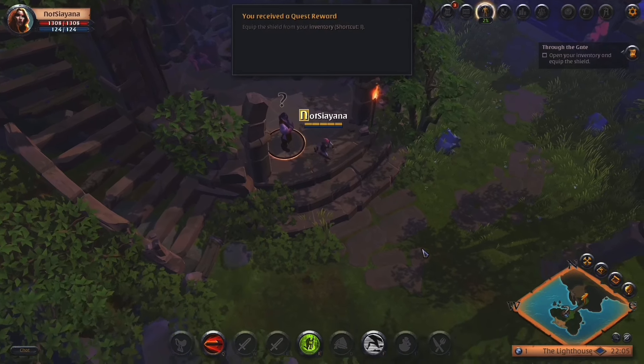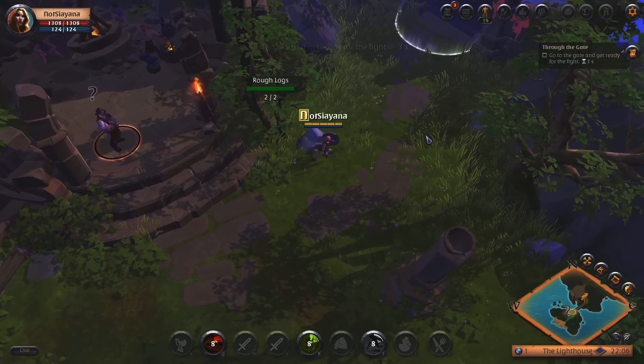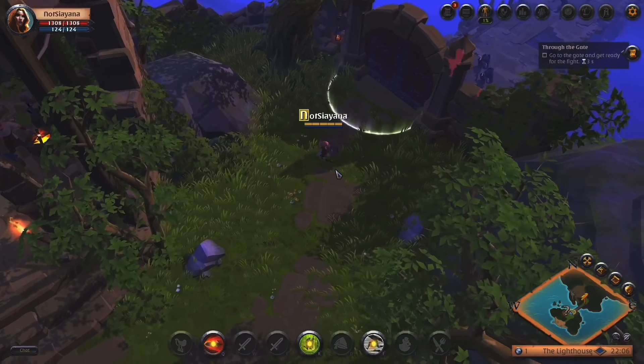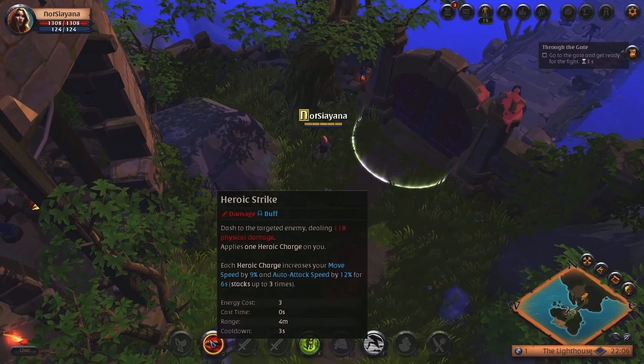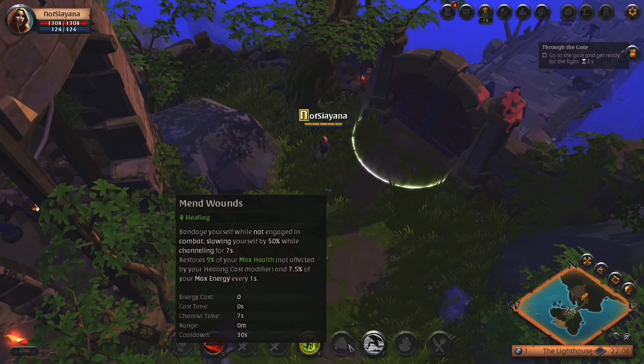Get to the ship and find the rest of the crew. Equip the shield from your inventory. Oh cool. Go to the gate and get ready for a fight. I'm only 1% weight — is that a good thing or a bad thing? Oh, those are shortcuts. K. F. Is that a Q? That is a Q.